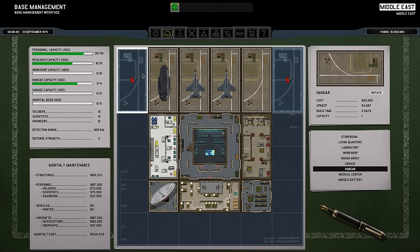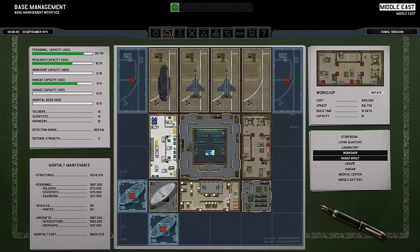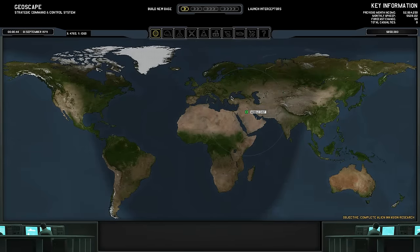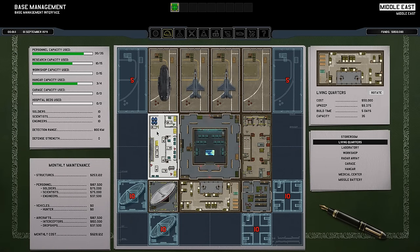I think I should add two more hangars. You see here there are red letters showing how long the construction time is — now that I placed that down, it's going to take about five days to finish. I'm going to create what is usually the recommended default: two hangars, two medical centers so my troops are healed faster, and two radar arrays so I can see more in the Geoscape. When my radar arrays get upgraded, that circle gets bigger and I can spot UFOs from further away. I'm also adding living quarters so we can have more personnel on the base.